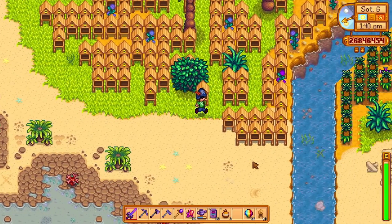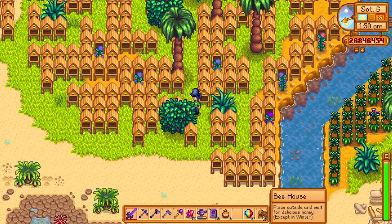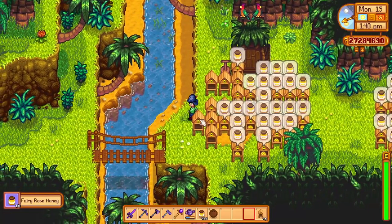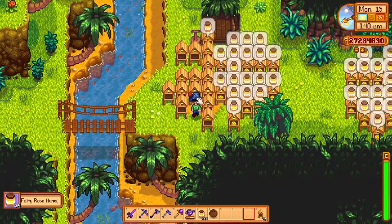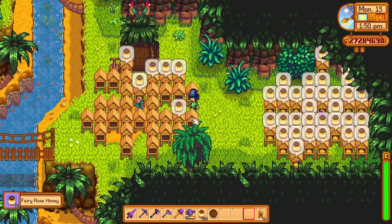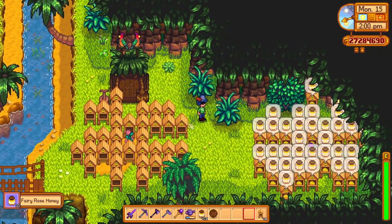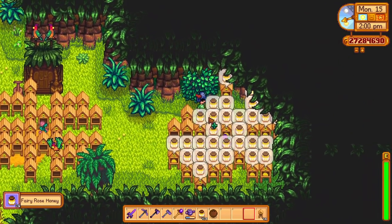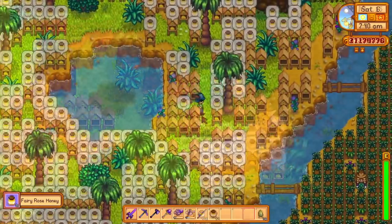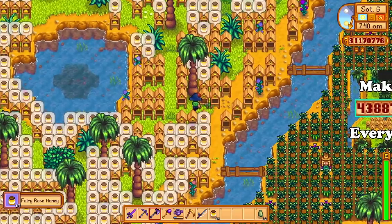The more beehives you have, the more profit you will earn. If you have huge amounts of beehives you can earn tremendous amounts of gold, but that can't be done on the farm alone since there you also keep animals, crops, and more. The most optimal place to put a huge amount of beehives is the Ginger Island farm, especially the area around the pond. There you can plant a few fairy rose flowers in the sand, and since the season never changes on Ginger Island, you will never have to replace or replant those flowers ever again. I made a video on this setup which you can check out above or in the description.